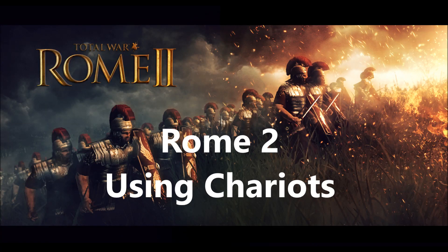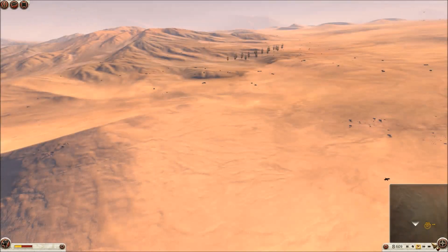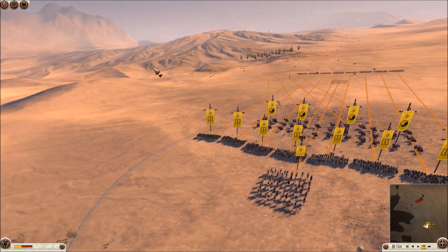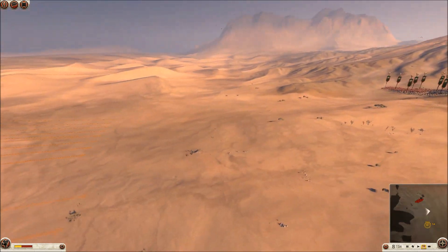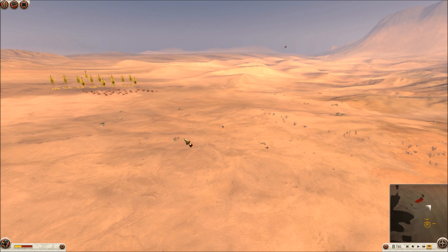How to use chariots. I've always found chariots hard to use, just like elephants, so I've been practicing. Today I'm going to show you two different ways of using them: the immediate way you think you're going to use them in a frontal assault, and the second way is an outflanking maneuver. You can take a guess at which one works best.